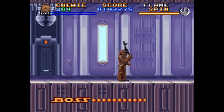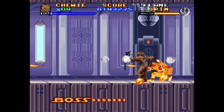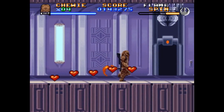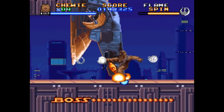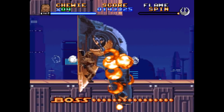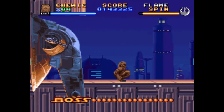Boba can once again use his jetpack, fire his blaster, and even use his jetpack rockets as a step up. But wait, there's more! Once he's defeated on the ground, he jumps in Slave 1 and comes right at you. You don't even get a chance to get on your own ship — you just have to face and defeat Slave 1 from the ground.